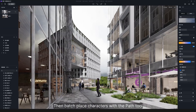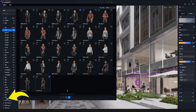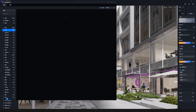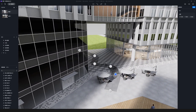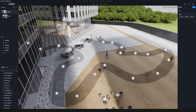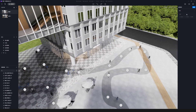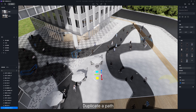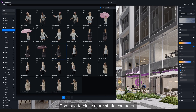Then batch place characters with the path tool, which can be activated in the viewport or the asset library. Choose the character models you need. Draw the path and adjust the density and direction. Here's a tip: duplicate a path, reverse its direction from A to B and decrease the density. In this way, you will have models walking to and fro. Continue to place more static characters.